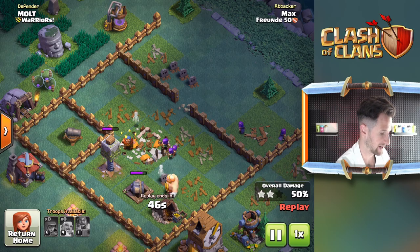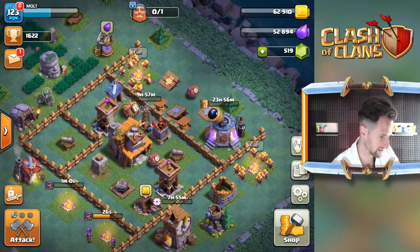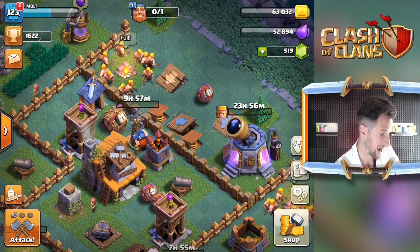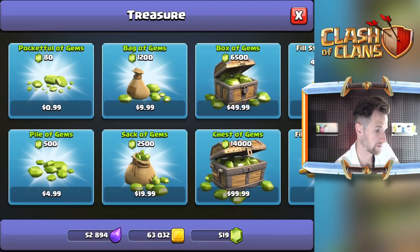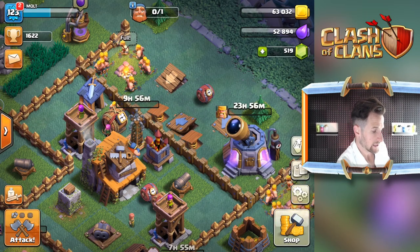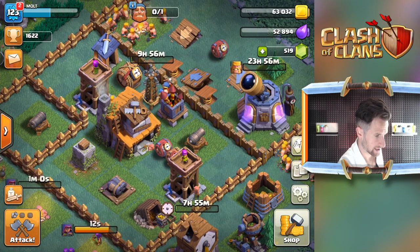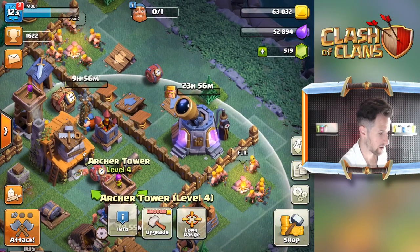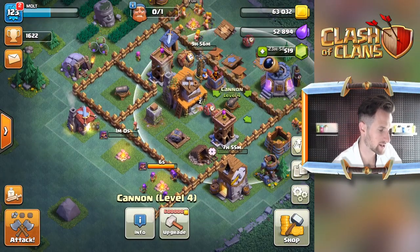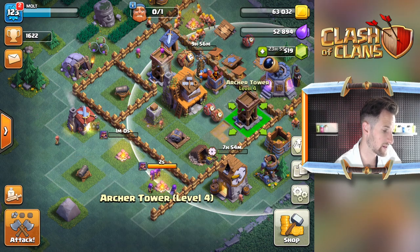Okay, all right - so let's head back here and see what's going on. I like this trap right here because it throws people onto this bomb, that's why I like having that there. But I feel like I almost want my archer tower up there as well. So let's do that - we're gonna grab this cannon because it seems like a lot of people are attacking from up there, which is what I want them to do. I'm gonna throw that right there and then we're gonna throw this cannon in here.